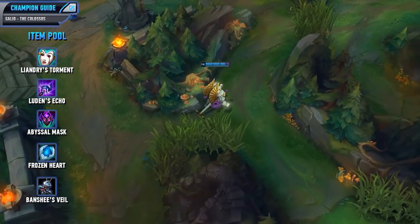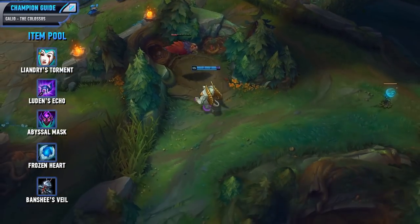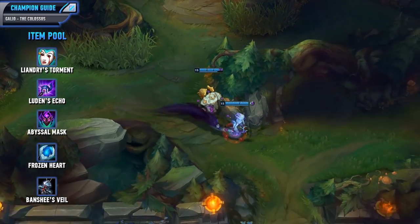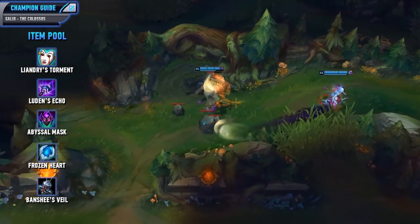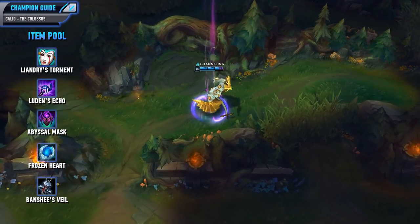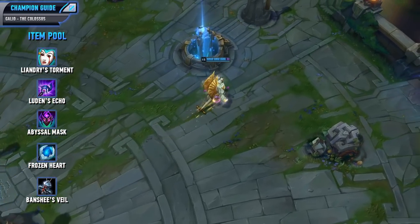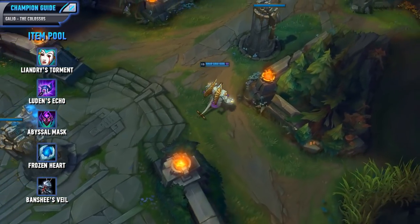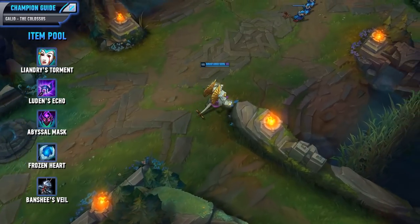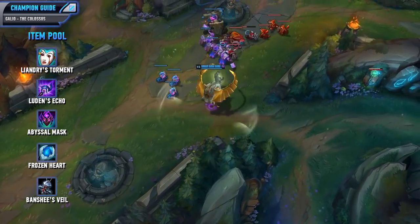Now for the item pool, you first have Liandry's Torment. This is a really strong item on Galio because you get ability power and health but it also has a really nice burn on it which is great against tankier teams. If you were against a pretty squishy team and wanted additional burst, you could always go for Luden's Echo — it will give you pretty nice additional damage into your burst combos and can really allow you to 100 to 0 somebody. Going for the defensive side, you could get an Abyssal Mask. This is a really nice item on Galio because you get health and magic resist but it also increases your damage, making it a fantastic all-around item. If you wanted a bit of armor, you could always get a Frozen Heart — this also lowers the attack speed of enemies around you, making it really strong against attack speed heavy champions, and you'll get 20% cooldown reduction. Then you could always pick up a Banshee's Veil as well — it gives you ability power and allows you to block a spell, which is great against all-inning champions like Fizz.